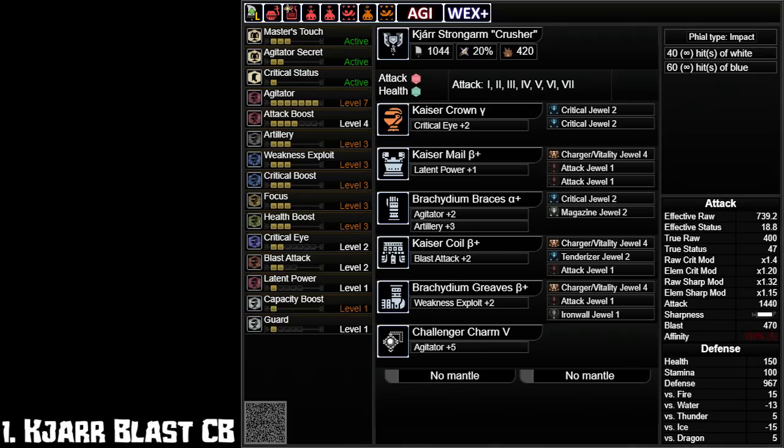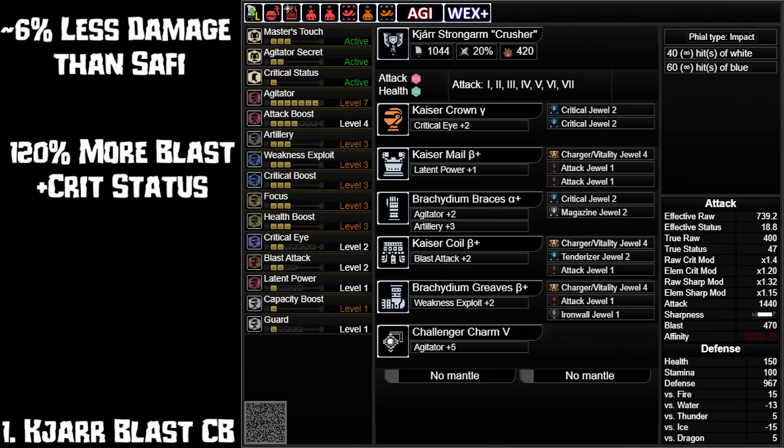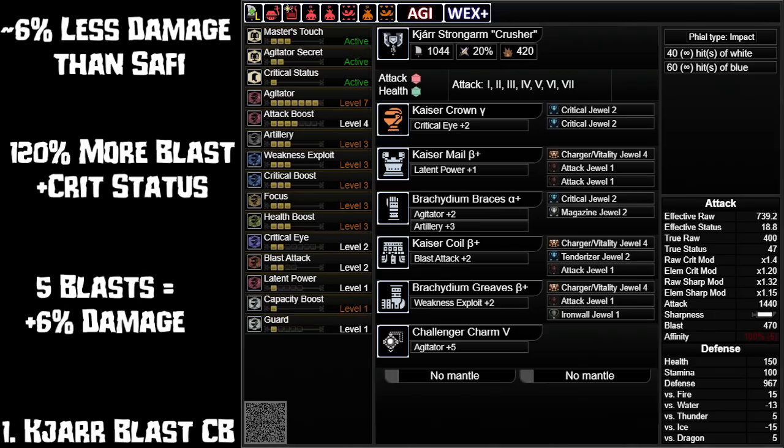The super high affinity from Krusher allows us to ignore the lack of level 4 slots in the weapon and it can be built just as good as Safi. On a maxed-out build this weapon will have 6% less raw damage than Safi Jeeva, but it has more than double the status and the crit status skill built into the weapon, which means you will get more blast procs. Every single blast proc is 300 damage and equals about a 1.2% damage increase. So if you get just 5 more blast procs than Safi Jeeva during a hunt, they become equal, and every blast from there on is technically more damage than Safi.